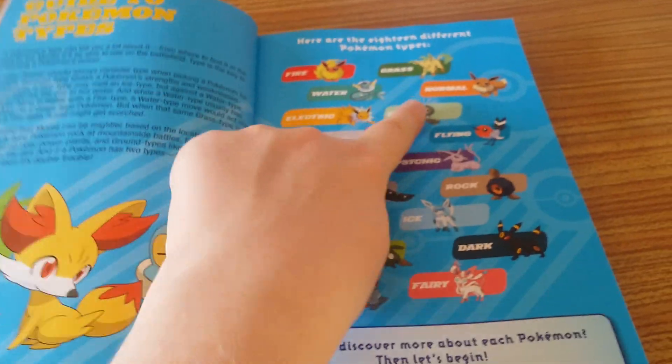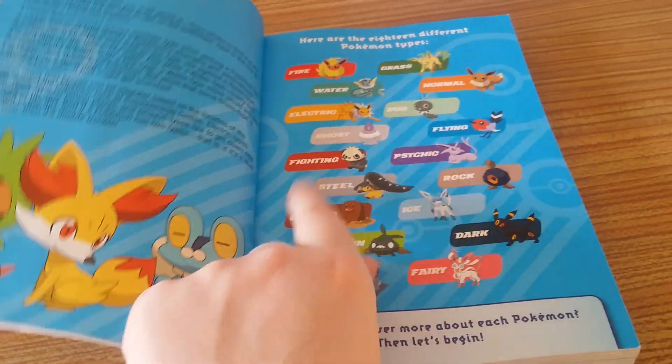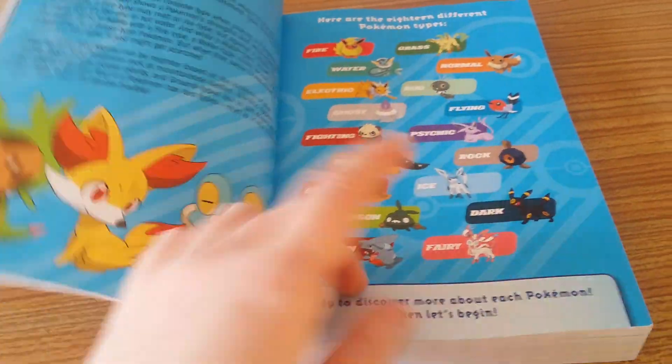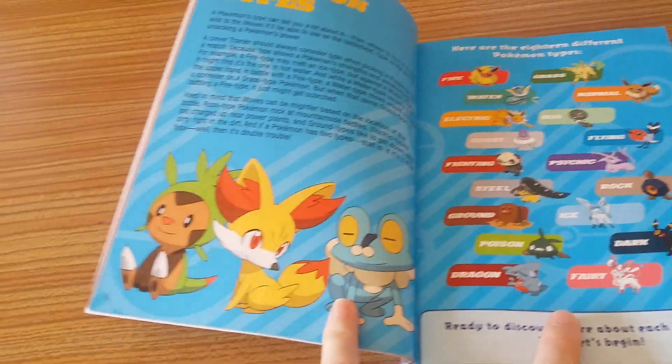The 18 types are: Fire, Grass, Water, Normal, Electric, Bug, Ghost, Flying, Fight, Psychic, Steel, Rock, Ground, Ice, Poison, Dark, Dragon and Fairy. Fairy is a new one.